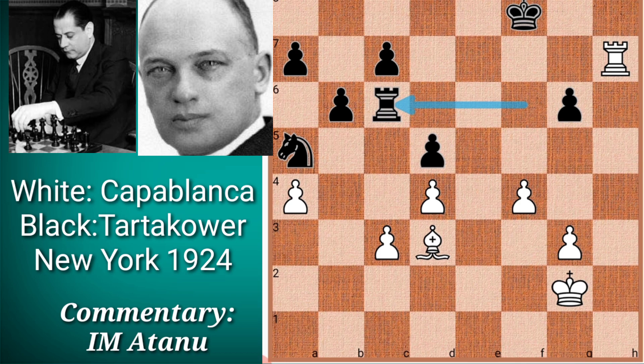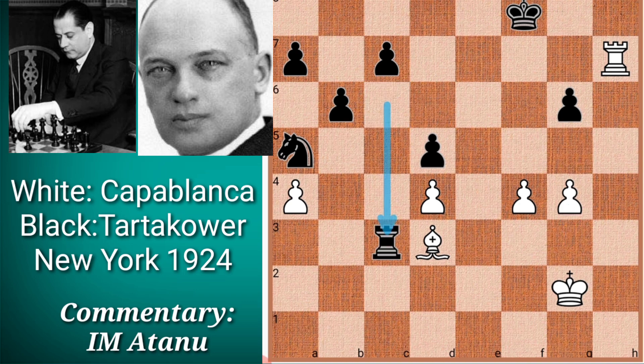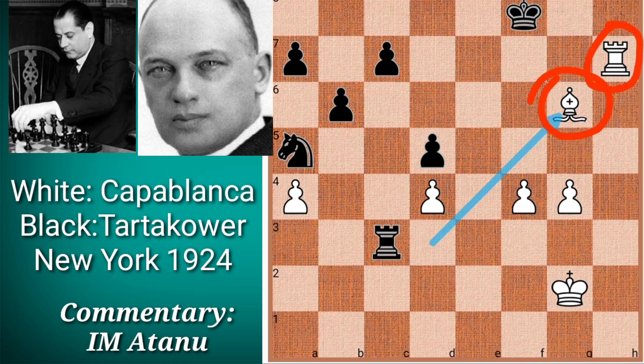It's White to play. White played g4, simply pushing his pawn majority — he wants to create a passed pawn on the kingside. It's very important to note that if Black captures on c3, the g6 pawn would be left without defense, so White can capture on g6. The combination of White's bishop, rook, and two pawns would then create a devastating attack against Black's cornered king.